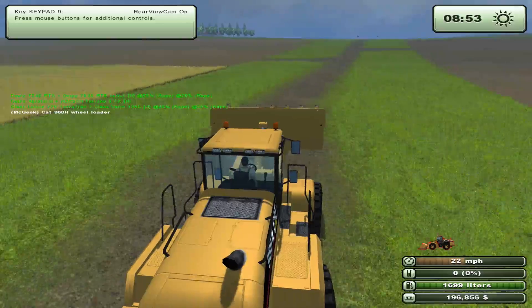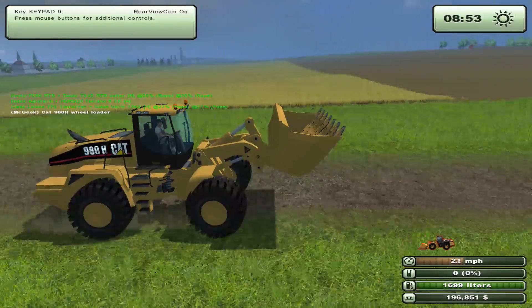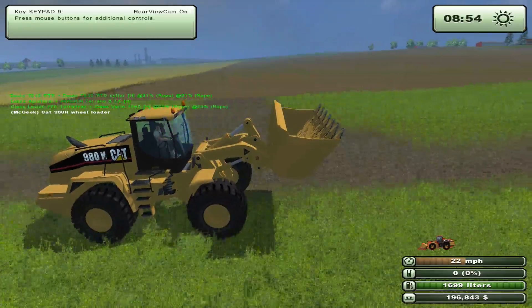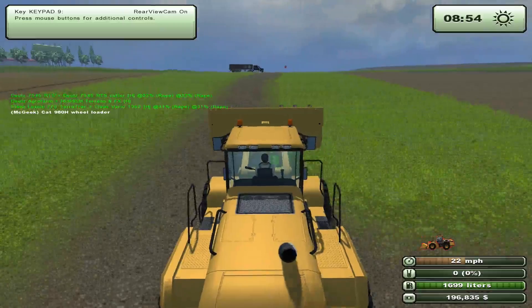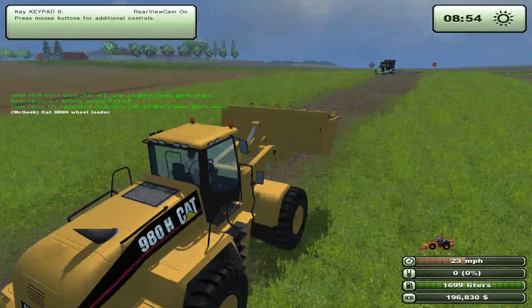We'll continue and we'll see on the pictures that it looks like you can pick stuff up from a bunker such as straw or sugar beets, so we will do that. Hey, look at where he's going — oh, you're coming back, you just unloaded, I see.